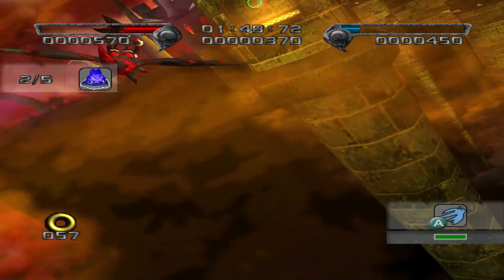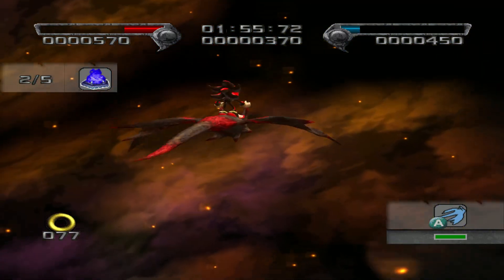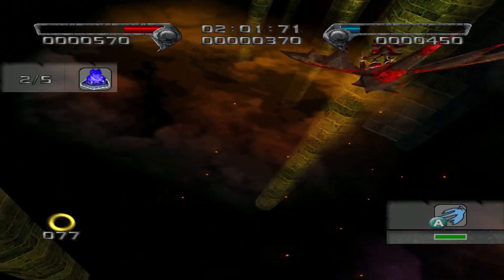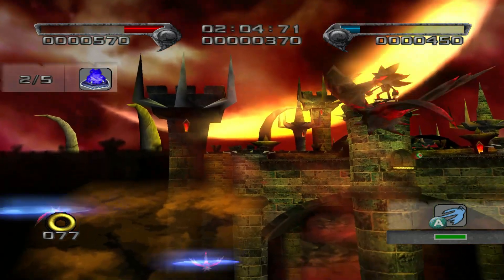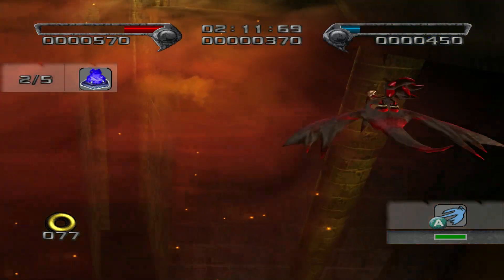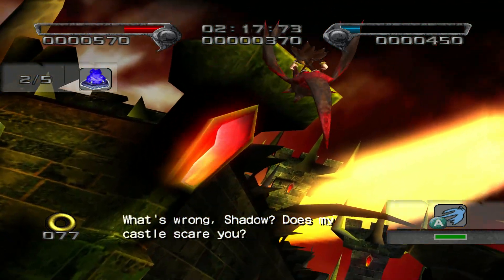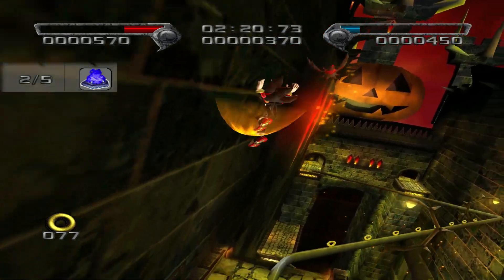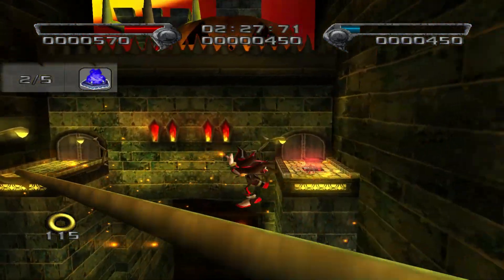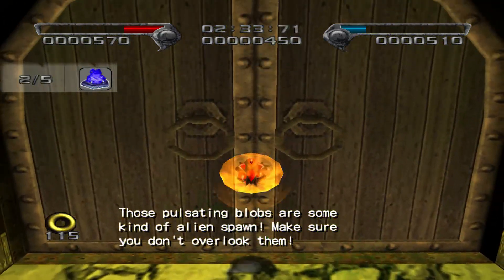Holding down the A button will let you accelerate. Does my castle scare you? Don't fall. Those pulsating blobs are some kind of alien spore. Make sure you don't overlook them.